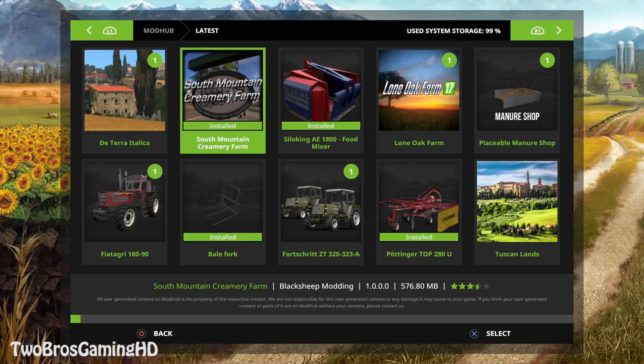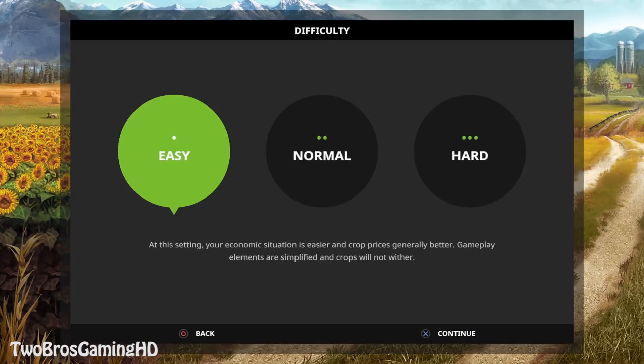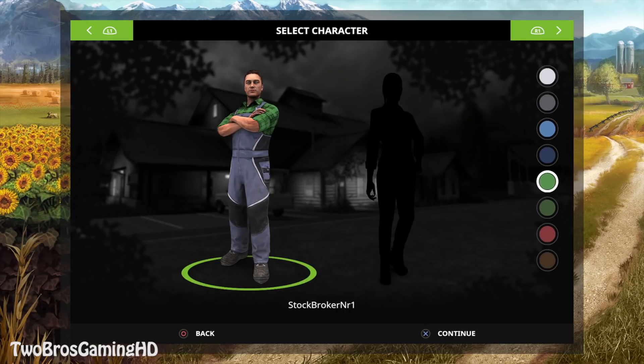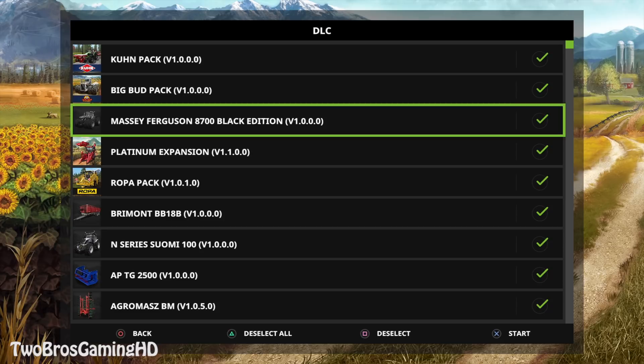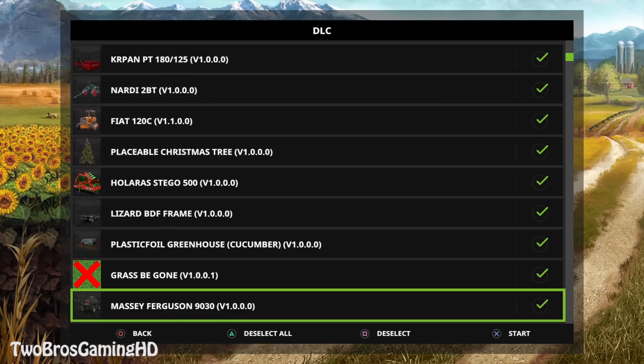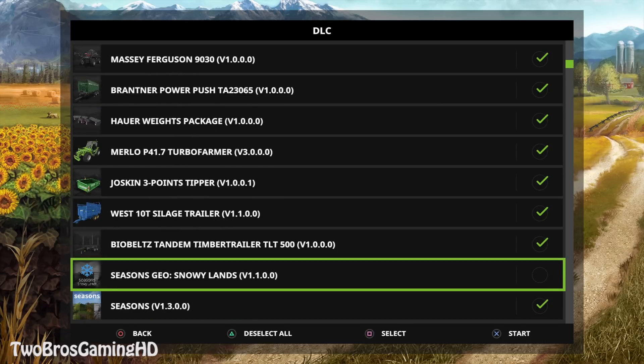But that's just how it is sometimes with these mods. I surely hope that it's good. So we're gonna go ahead and get into career mode, get into save game easy, and take the South Mountain map. We're gonna start out a new save game on this map right here. We're gonna deselect all, get down to the bottom, take away the season mods and stuff like that, and then we're gonna go ahead and start it up.